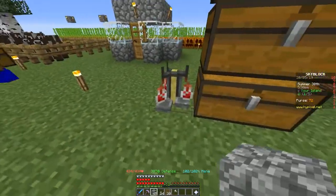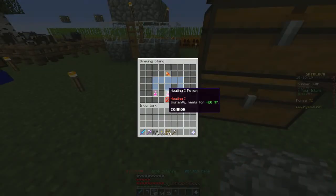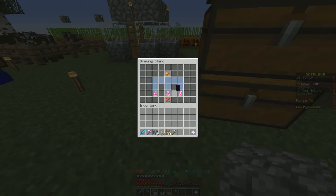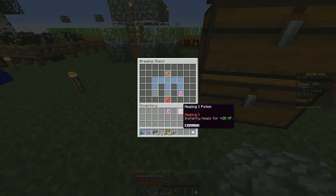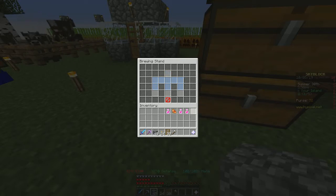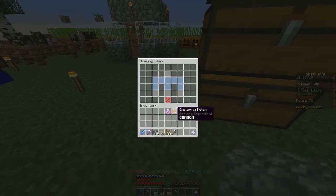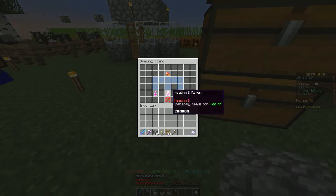I'm still having problems with the darn brewing stand. I got the healing potion one, I got a glistering melon in there and it ain't working. It just ain't working. It's kind of hokey. I tried all the different kinds of combinations and I don't get the flashing stuff. I didn't even click that out of there and it takes it out. I just don't understand it — it doesn't do nothing.